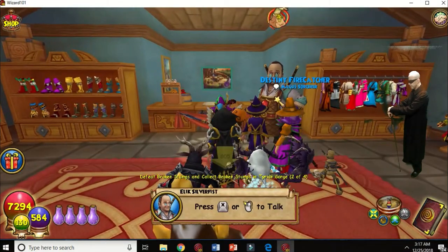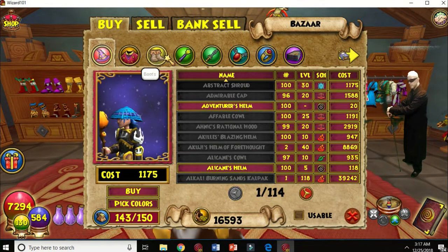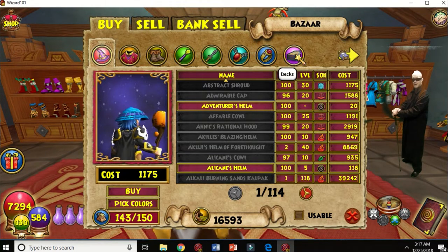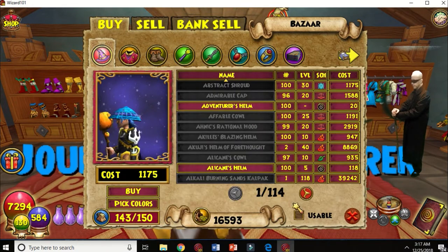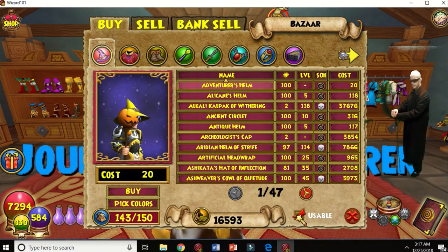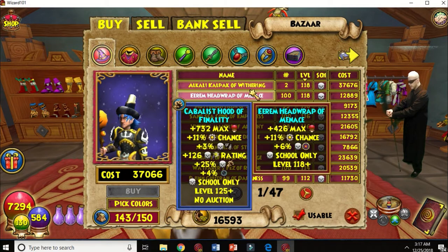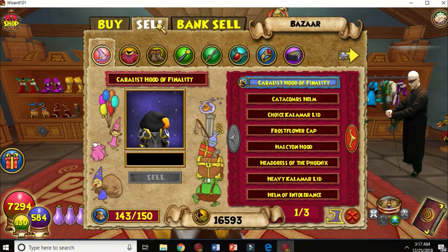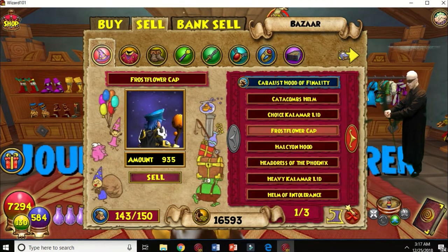Speaking of buying — here's the bazaar. At the bazaar you can buy stuff, sell stuff — sell stuff that's been dropped in battle that you don't want any more, or picked up like reagents on the ground. You can sell from your bank but you cannot sell from your shared bank. Some items are blacklisted — clicking that box gives you only the stuff suitable for your character. Some of it's geared towards your school, some of it's universal. Some stuff you cannot sell — depends on whether it's crowns-only; it'll say 'no auction.'